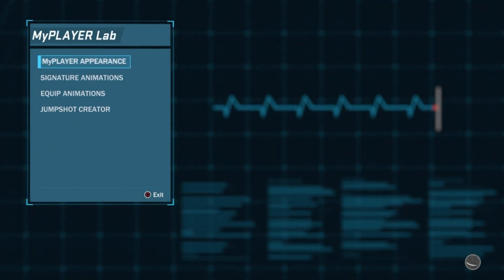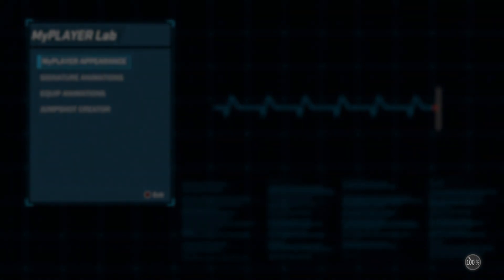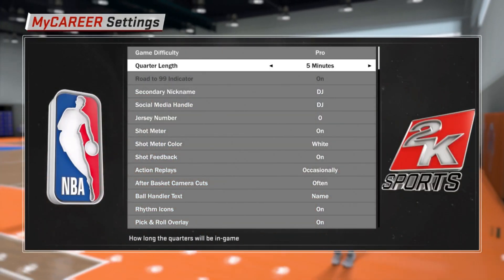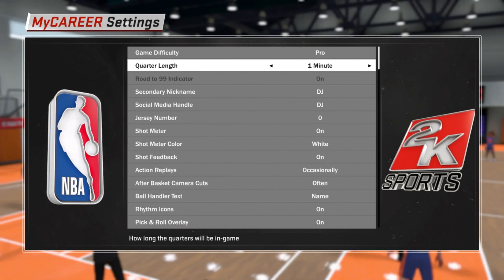This is very simple. It's just taking advantage of one-minute quarters and Hall of Fame difficulty. As you can see in the background, you hop into your Player Lab, back out, and inside the practice facility you hold right on the minutes and it'll change to one-minute quarters. Very simple and pretty much self-explanatory.